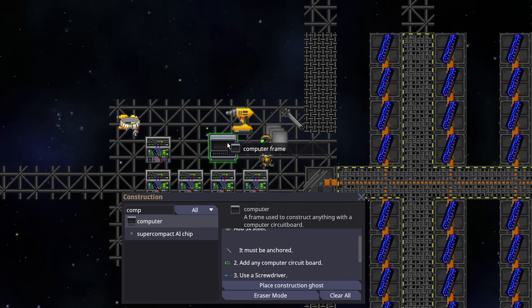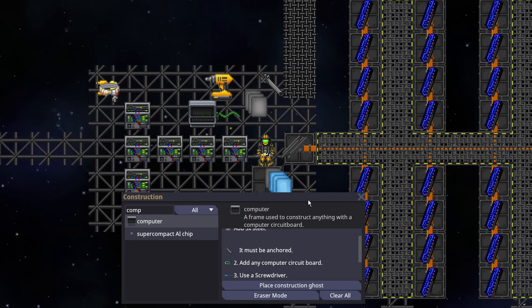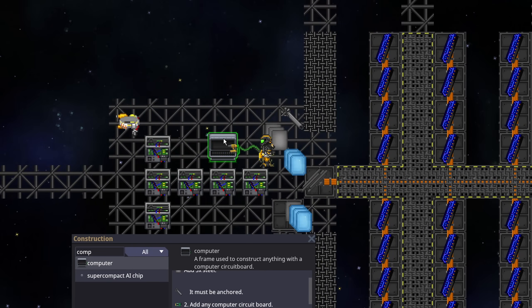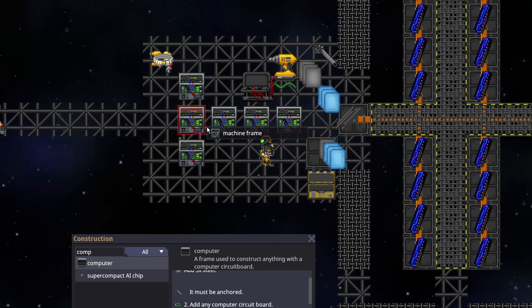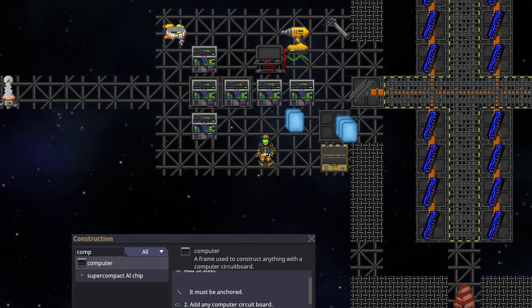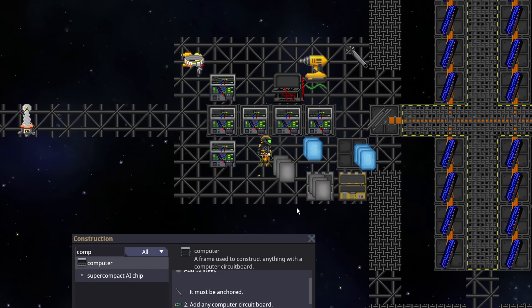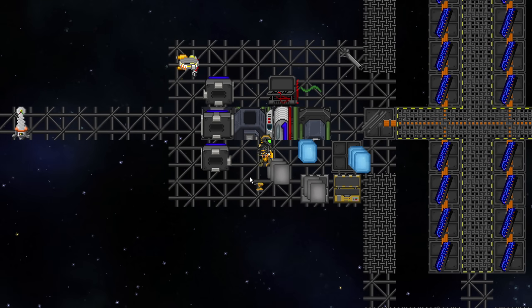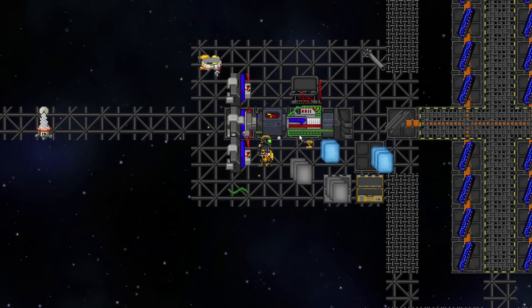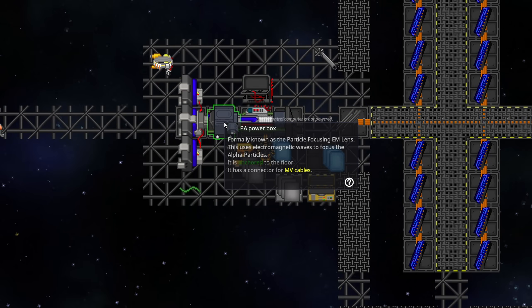We anchor it, put in the board, screwdriver it, put in some low-voltage cables, add some glass, and finally screwdriver again. Now that's done — one more cable and one more screwdriver. Now that is ready to go, and we just need to finish completing the rest of these, which is just glass and steel for each of them. You need about three stacks of steel to fully complete this, not including the rods. Now we screwdriver them all in place, fix the rotations, and screwdriver every part. If you stand on the corners, you can do it all in one place.